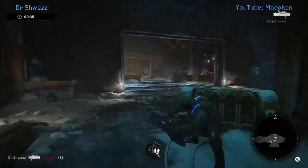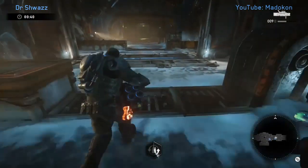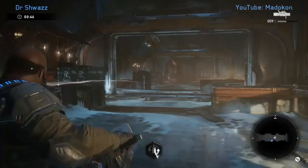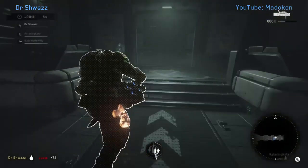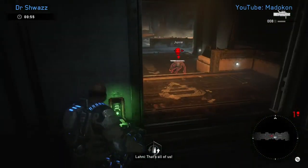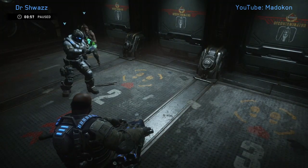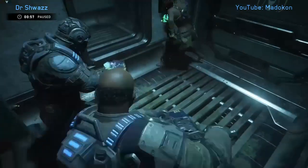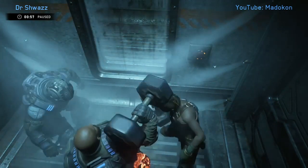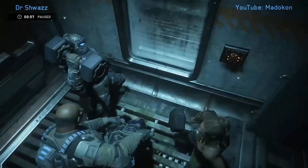If you're quick enough and the RNG's in your favor, sometimes there's a multi-scion that'll spawn right before the safe area up ahead. Luckily that's not the case here, but just letting y'all know he does spawn sometimes so you've got to look out for him. That's pretty much the first half. This hive is unique — basically the enemies spawn infinitely until you reach a certain point, after which they stop.